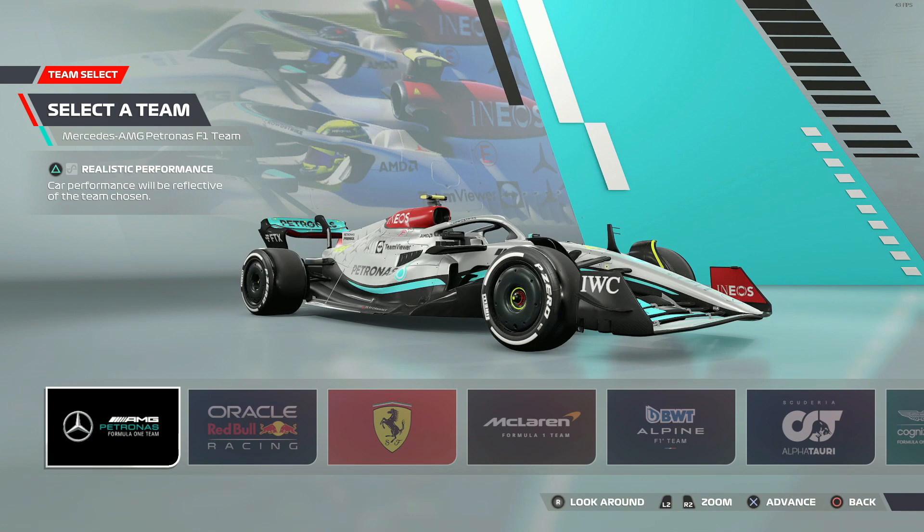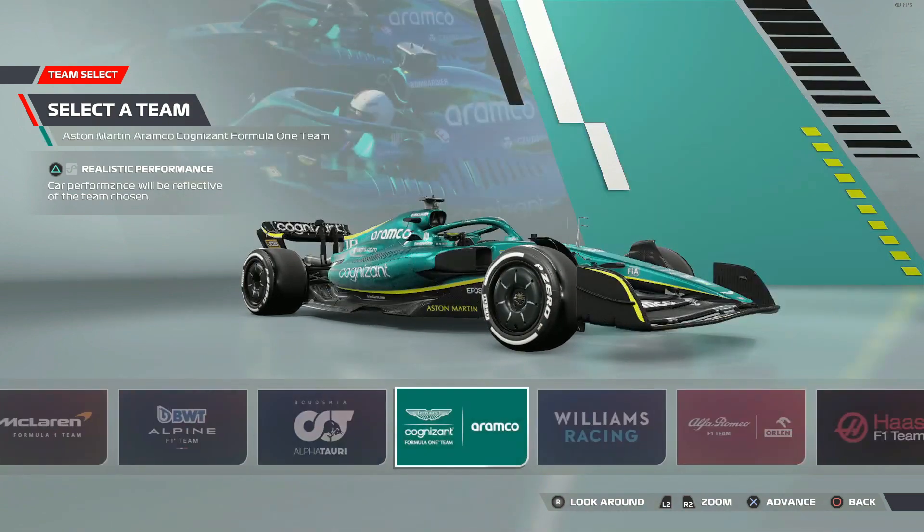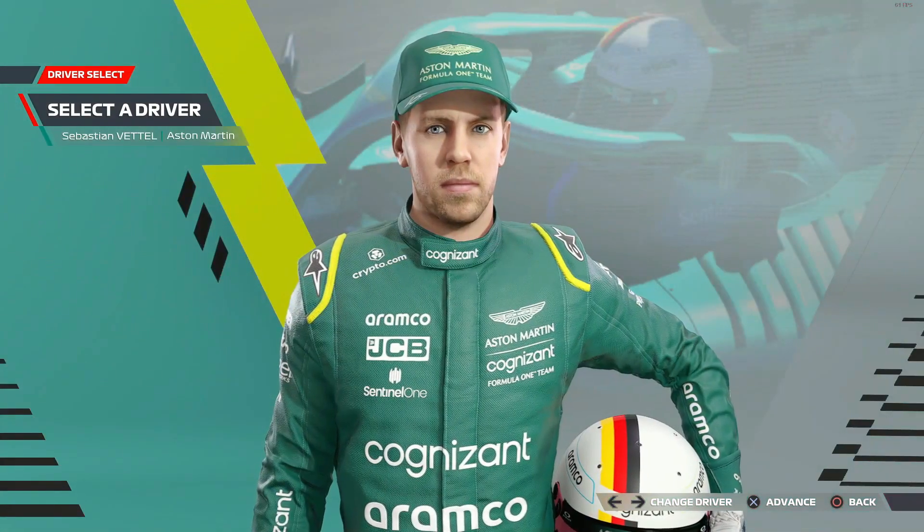Here's the first really important screen. You can take whichever car you want — press Triangle on PlayStation, Y on Xbox, or the equivalent on PC — to set it to equal performance on the left. Take whichever car and driver you want.